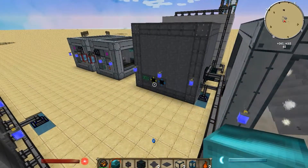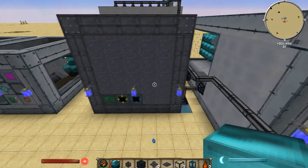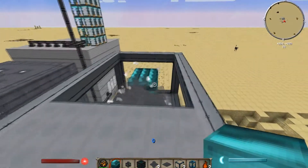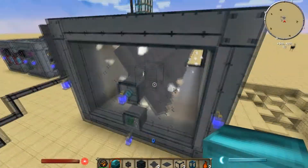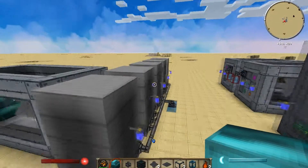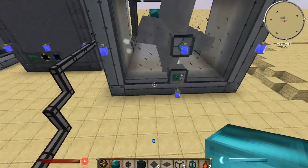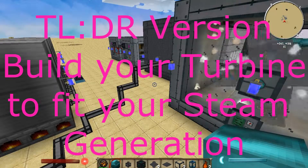Pretty much all you need to know is build your turbine in accordance with how much steam generation you have. You'll also need to tinker with it — like adding an additional coil, taking off coils, adding length, adding more rotor blades — just tinker with it until you get to an output that is acceptable for you. That should about cover this big reactors big turbines tutorial. Thanks for watching, I hope you learned something.